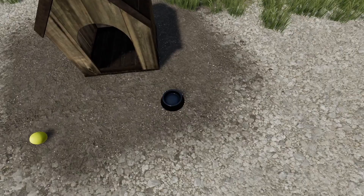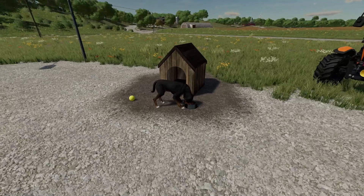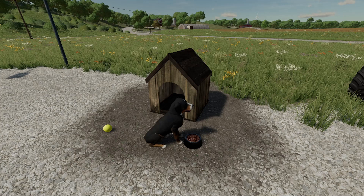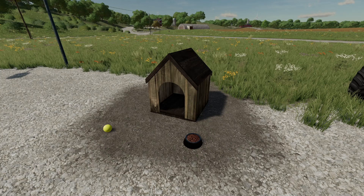We've got a new dog house — Placeable Dog House by 810 Mods/Lewis Mods, the same guy who made the Old Brick Well. It's a placeable dog house for your farm, costs $2,500, and it's in the animal pens category when you're doing construction.